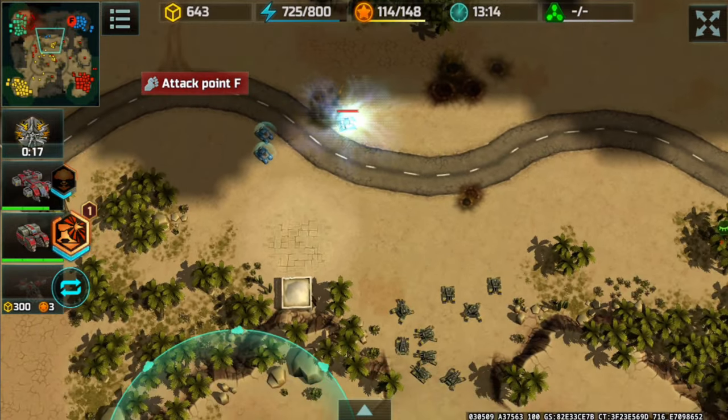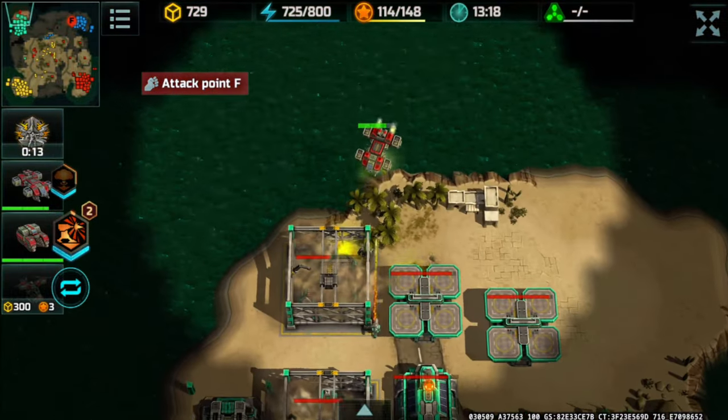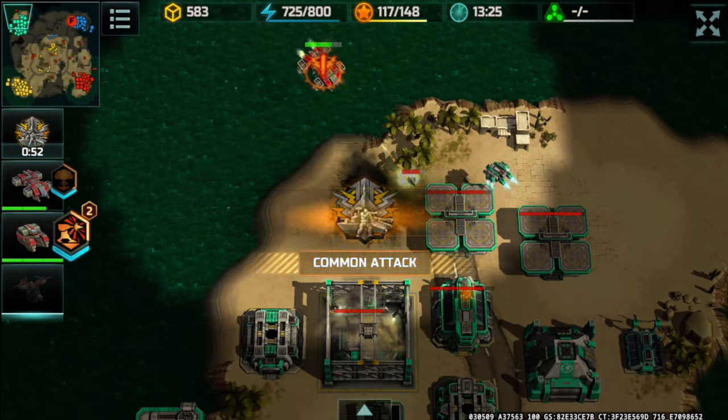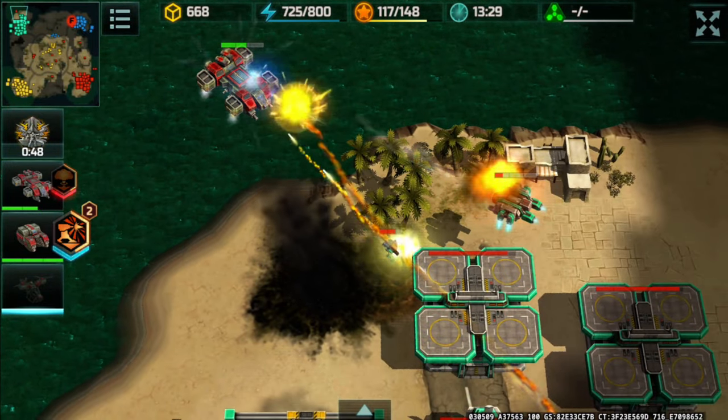Blue player is trying to intercept my partner who's trying to cross the map and do the same thing I did. This guy is effectively trying to block him. Seraphim — oh no, Seraphim again.